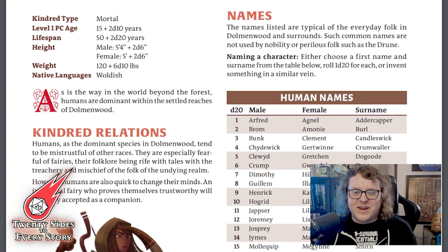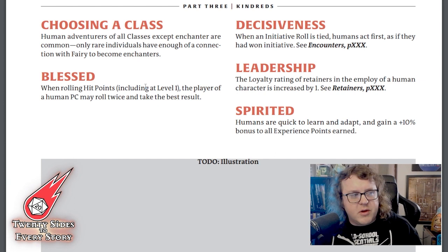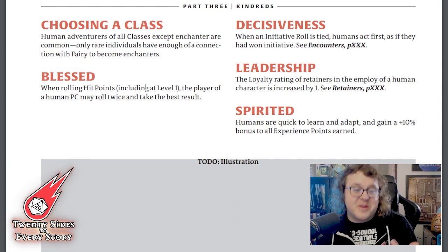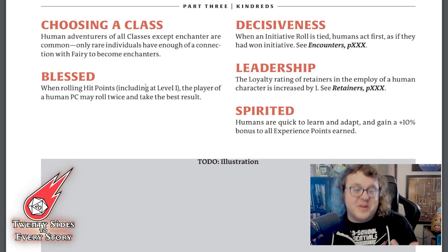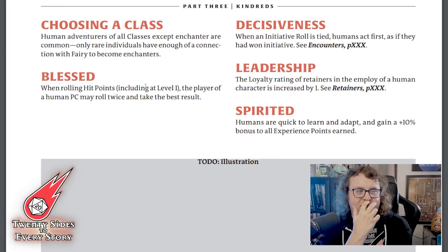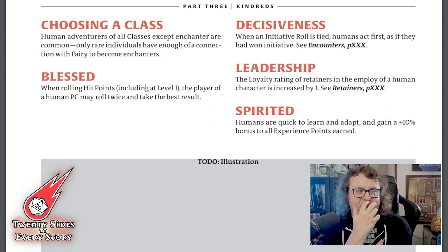Many of the kindreds will have an entry about what classes are typical for that kindred. For Humans, that's essentially all classes — they've always been presented as very flexible. The Enchanter is a bit of a derivative of some of the fairy abilities that were previously tied to specific kindreds like Elves and Grimalkins. Those glamours and fairy runes have been pulled out and made into their own standalone class called the Enchanter.